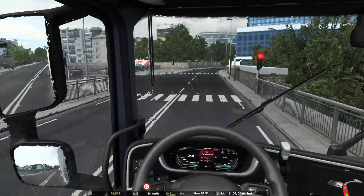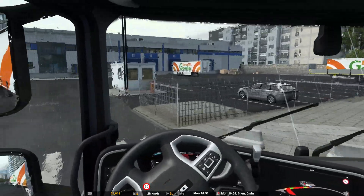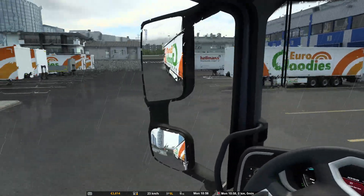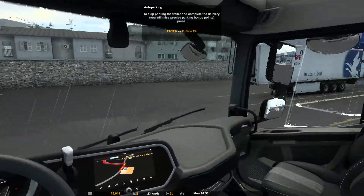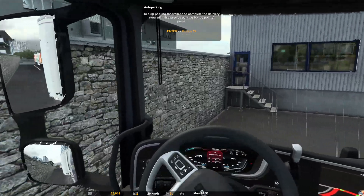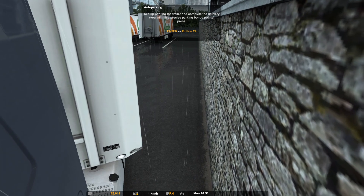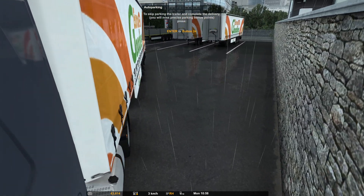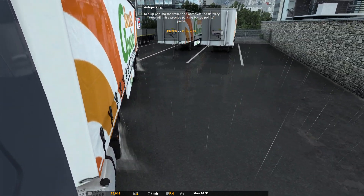Right, so we're going in here. Not gonna worry about the red light. A few of you liked the parking attempt, so what we'll do is go too close to this wall so that we hit it, then back it in here and use this to spin it round. So you get two parks — well, three actually, because we've already done a delivery.